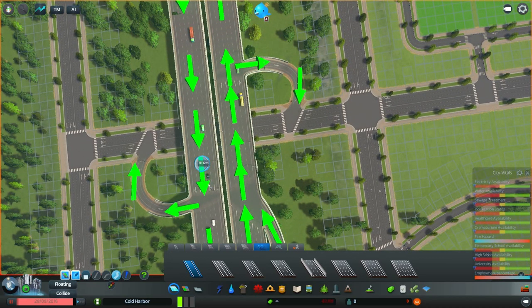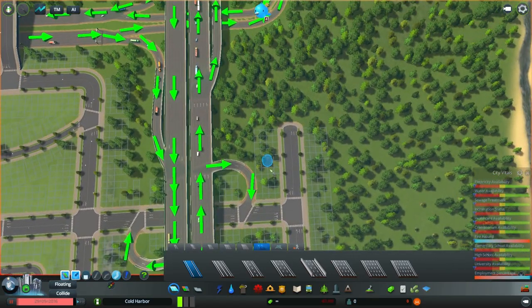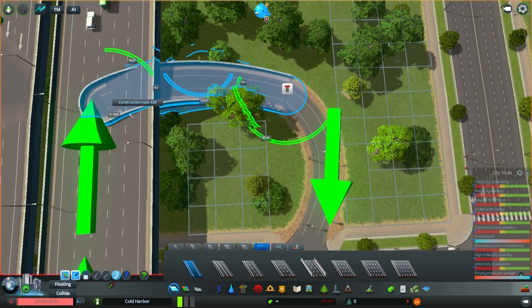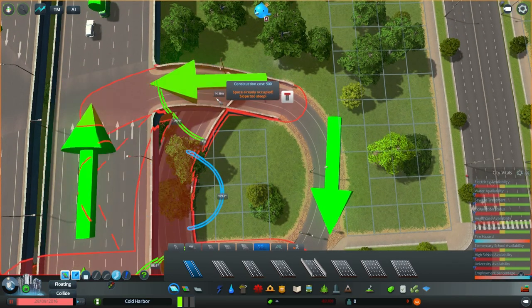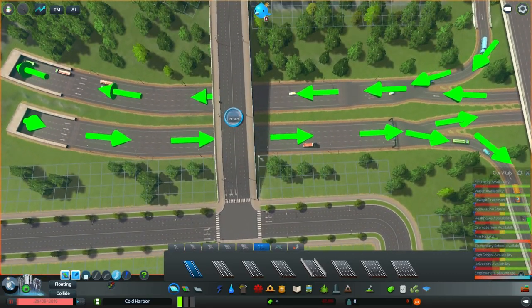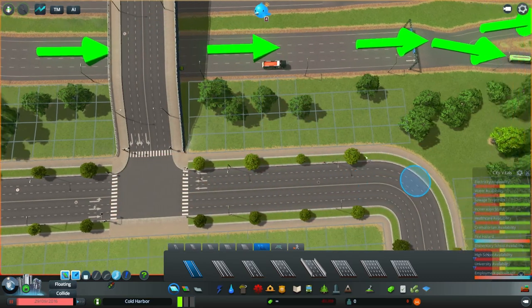Off-ramps are always easier — I swear to god, off-ramps are so much easier. Why don't we go here? Actually — let's see if we can do this. It's kind of radical but it could work. Too close to the intersection, so it's not going to work. Okay — yeah, this is surprisingly difficult; I was not expecting it to be this hard.